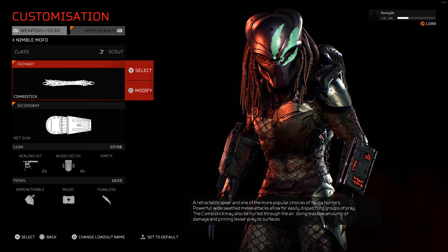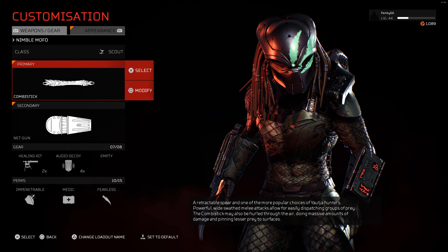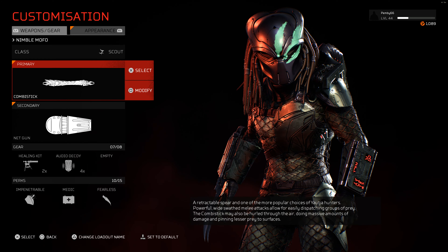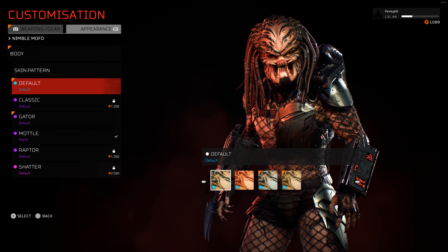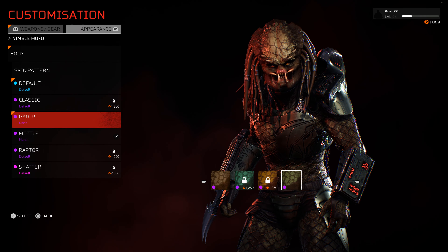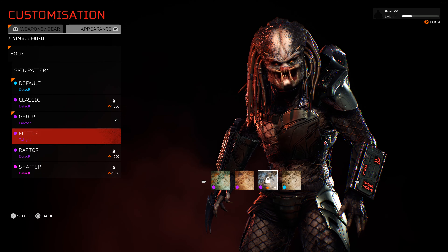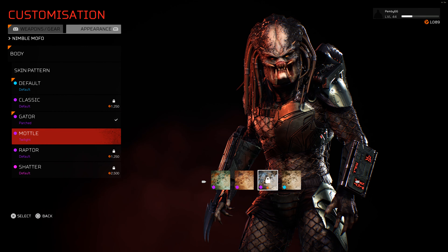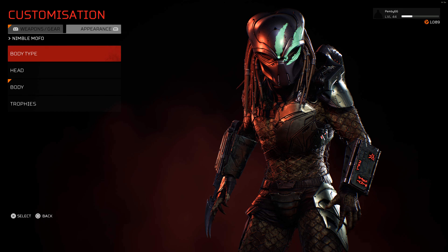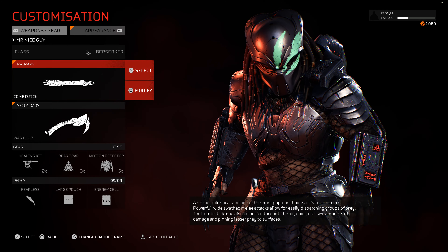And Nimble Mofo - the idea is to trap them with the bear trap, and you can use that from a distance. I might change this one actually. You can see the healing kit, the audio decoy, and all the perks I've used for that one. Skin pattern, this one's a Gator as well. Oh wait, I can have mottled - which one looks better? I think that one, out of all the mottled colours, that one looks the best. That's Mr. Nimble Mofo.